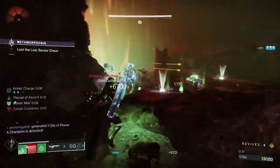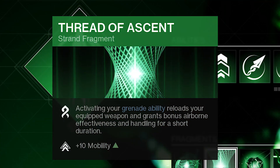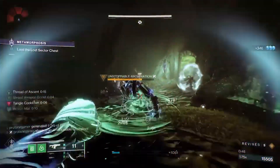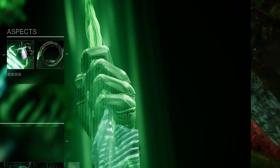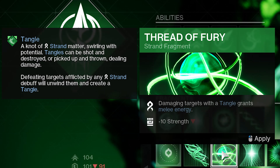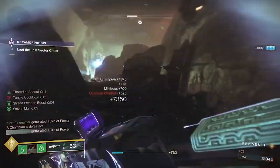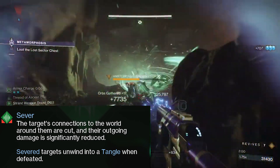That 60% damage resistance bonus is going to be re-engaged every time we get Woven Mail. We're using Thread of Ascent because it automatically reloads our equipped weapon when grappling, so after you smack enemies with your grappling melee attack, you can follow that up with a fully loaded weapon. We're using Thread of Generation, which grants a small amount of grenade energy whenever we deal damage of any kind — especially effective with Beyblades adding damage and grappling melees hitting multiple targets. And lastly, Thread of Fury grants melee energy whenever enemies are damaged by a tangle, including our Beyblade — between 10% on low ranking enemies and as much as 30% on high ranking enemies. Having our Threaded Spike back more often helps reduce damage taken, since severed enemies deal 40% less damage.